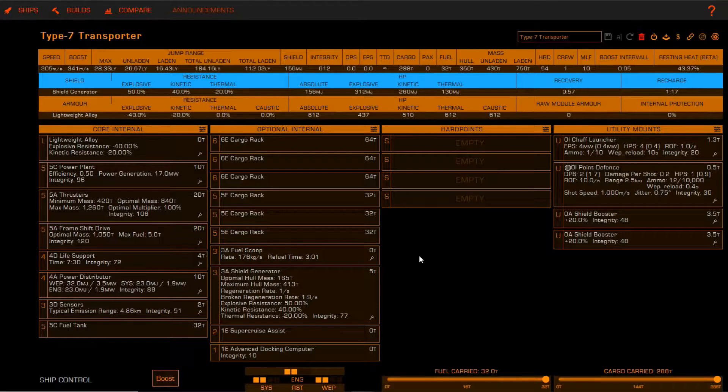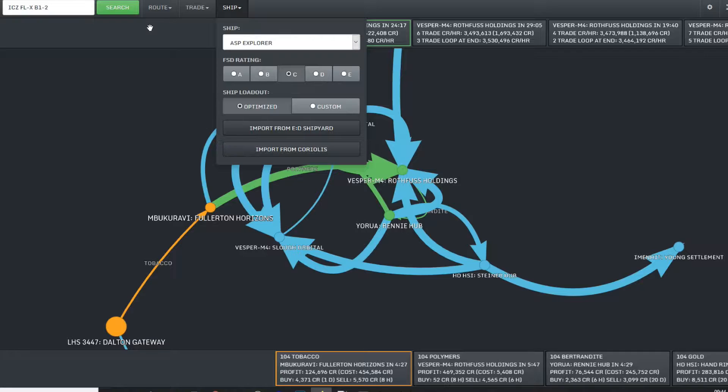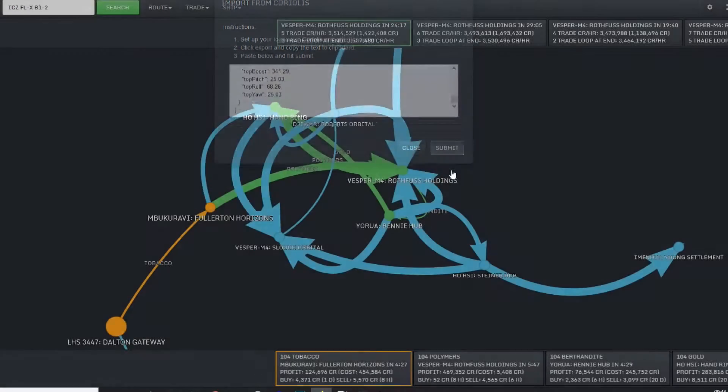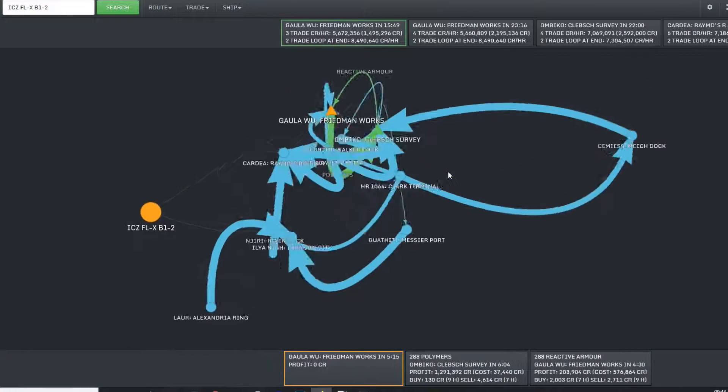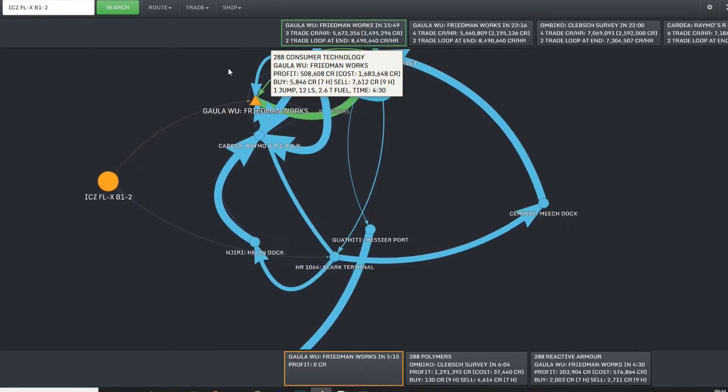This is the current setup of my Type 7 transporter. I made sure to give it a name, then I saved it, and I used this export button to copy this text. Back in the Elite Trade Network, we want to import from Coriolis — you could also do that from ED Shipyard. I pasted it in and hit Submit, and it's going to recalculate the routes using your ship, cargo, as well as your jump range.